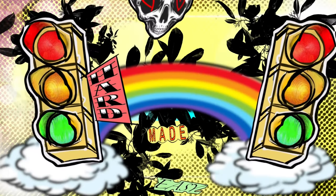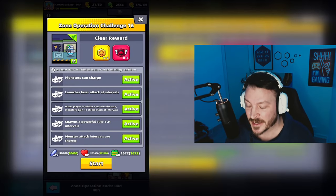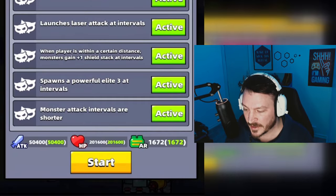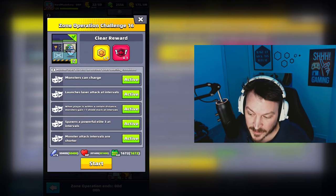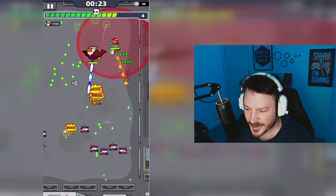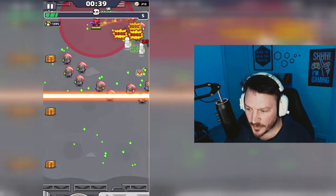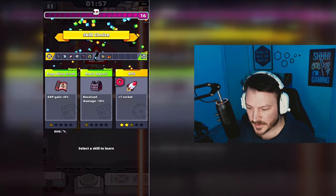The monster boosters for challenge 16 will not make this challenge that much harder. There is a new one I haven't seen before: spawns a powerful elite tree at intervals — I'm guessing that's a translation issue and we are facing three elites at intervals. Here's a little trick: when you see this laser configuration and they change to that pattern, move over to the other side and you will just have one laser to think about. This trick will make boss fights easier.